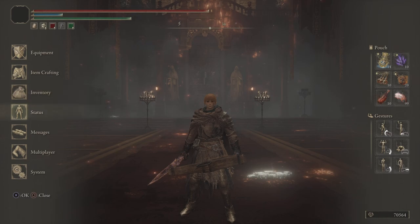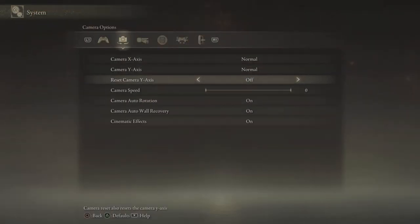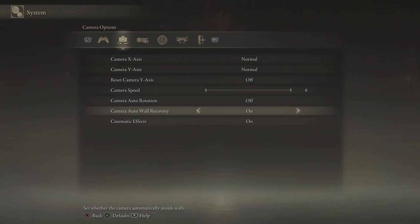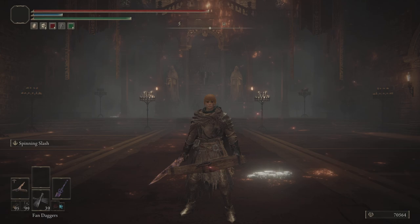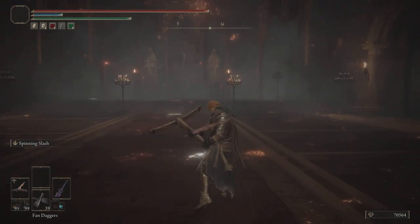First we will go into the game settings and make some adjustments. You want to turn off camera auto rotation and you want to turn off camera auto wall recovery. Both of these settings will mess with the camera, which is really annoying when you're trying to aim a crossbow, so it's better to just turn these off and aim the camera manually.